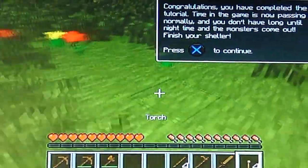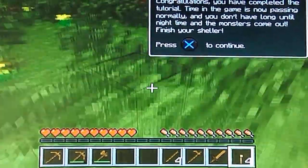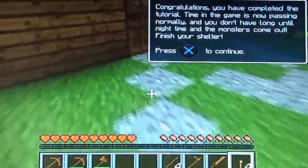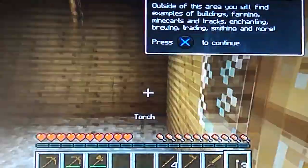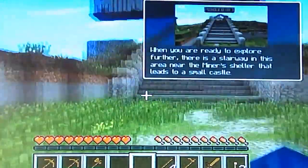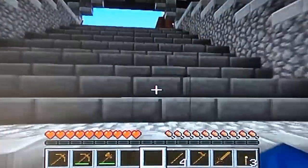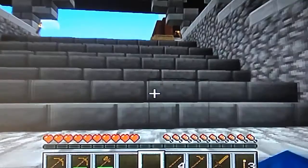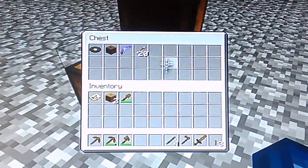I need the shelter place here, because this place is just lonely with no torch and no light at night. Now we can go through the tutorial because it said we could.